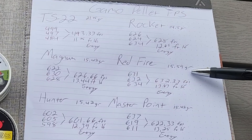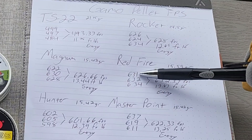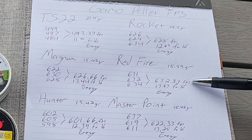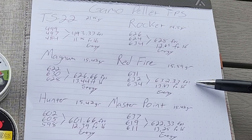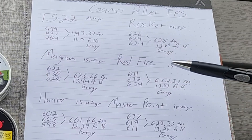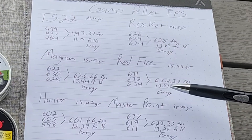The Redfires are 15.59 grain. They did 631, 632, and 634, which averages out to 632.33 feet per second and 13.83 foot-pounds of energy. And that's the highest foot-pounds of energy that we had.